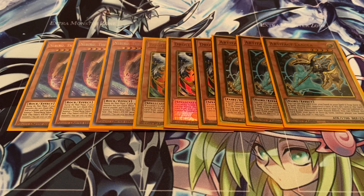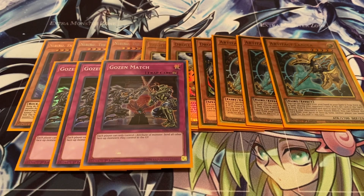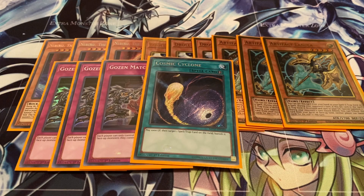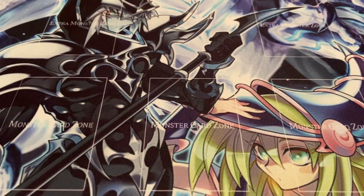Another good card against the Virtual World strategy is Ghost and Mourning - all their monsters are different attributes and this card really slows them down. It's going to be really hard for them to play around it if they don't have an out. For the one-ofs, one more copy of Cosmic Cyclone in case I need it, and Harpie's Feather Duster, which is really good just to clear out back row too. Hopefully you guys enjoyed this, and as always, I will catch you guys again next time.